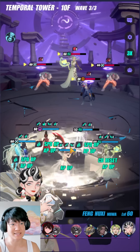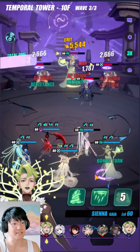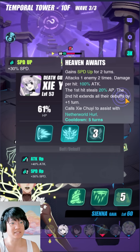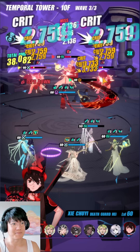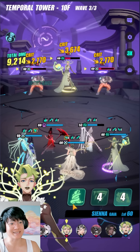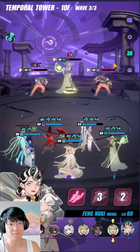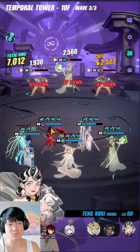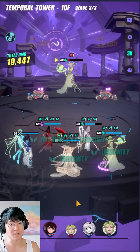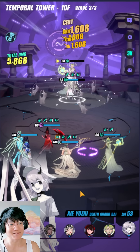The White Twin is such a good esper to have in this setup because he has a lot of AP control as well, and his third skill extends all their debuffs by one turn — so crazy. We are completely blitzing through this like it's easy content, and I wouldn't be surprised if we can complete the entire Temporal Tower. We just need enough accuracy, enough speed, and all the AP controls — and we have all of that.